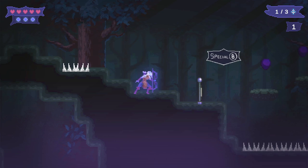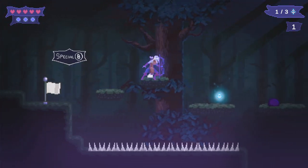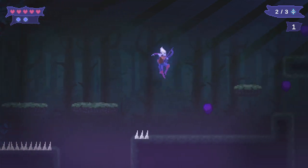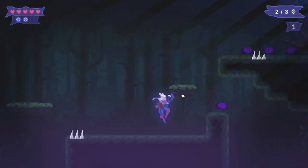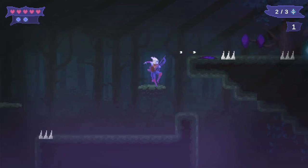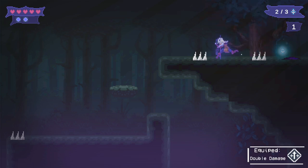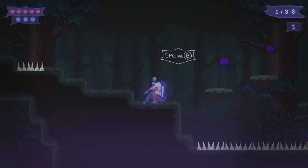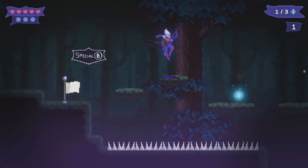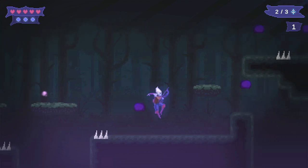It's an old-school pixel platformer. You can shoot enemies with your long bow. There are checkpoints throughout. You also have a special attack — an extra special shot — but you've only got three of those available. You can take damage; every time you get hit you lose one health point, and spikes instantly kill you. You do get power-ups every now and then as well.